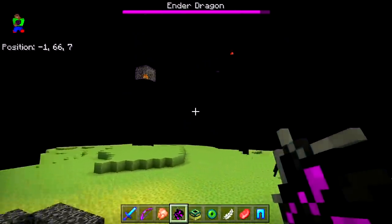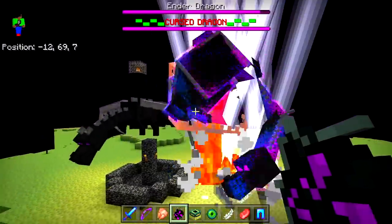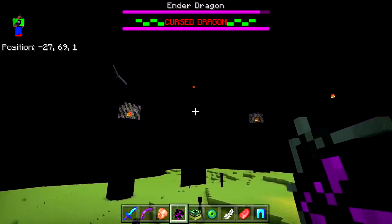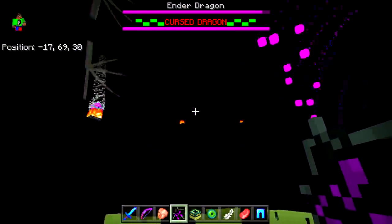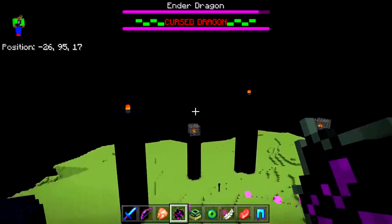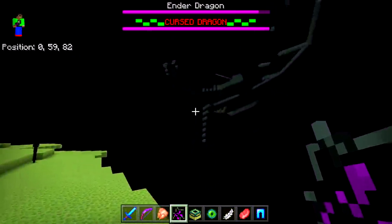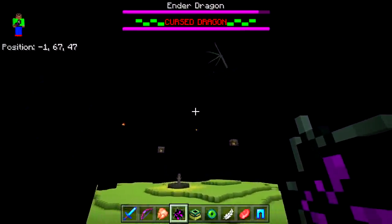Alright, now let's spawn the Cursed Dragon in — boom! Oh my goodness, it is actually killing the Ender Dragon! This is how a real fight should be. It's actually missing sometimes. I forgot there were still some crystals left. Who's going to win? I don't think the Ender Dragon stands a chance — it looks like it's trying to fly away. Let me know in the comments which looks scarier — the Cursed Dragon or the Ender Dragon.